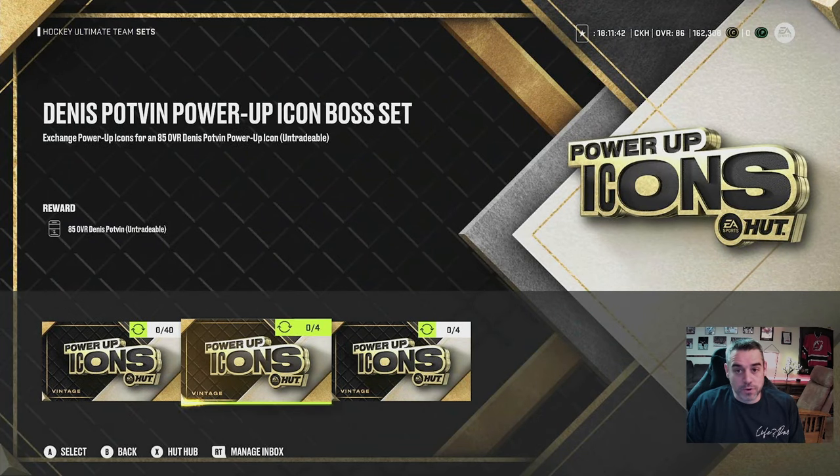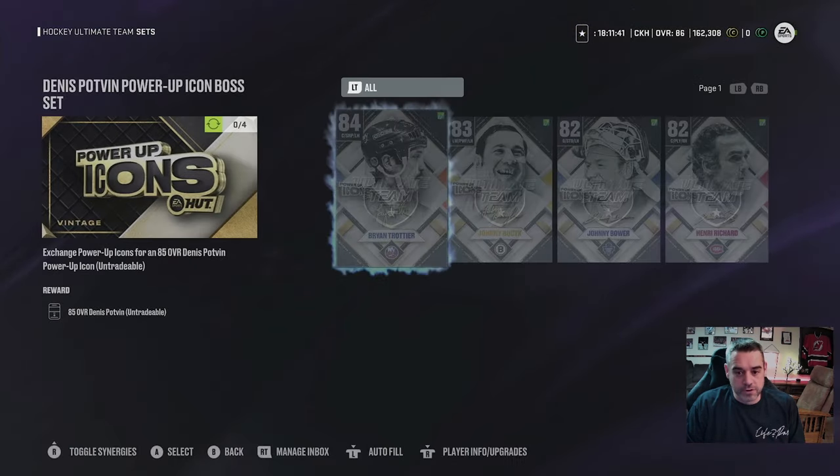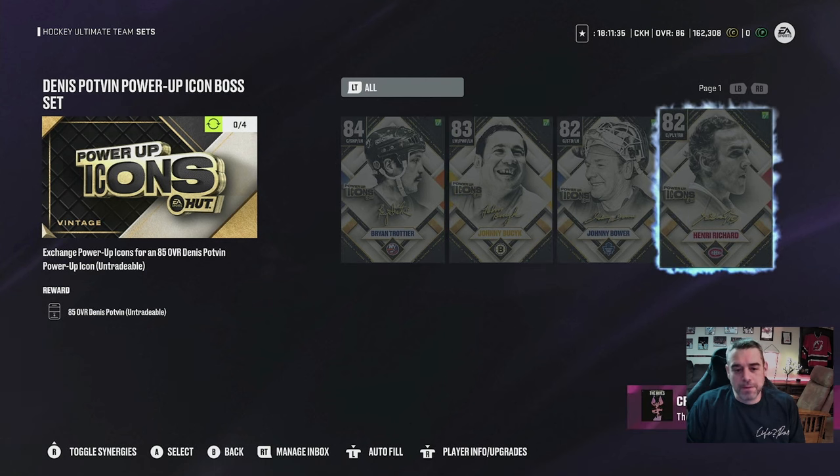Going over to the Vintage Power-up sets, it's the same thing. To unlock these boss-level cards, you're going to need four standard cards for each one, and they're all different. I'm going to try to put together a graphic and link it below so it's a little bit easier to see how that pyramid kind of works, but you probably get the idea at this point.